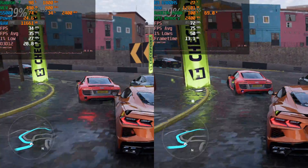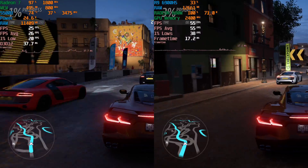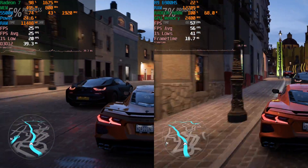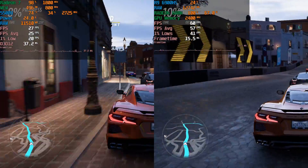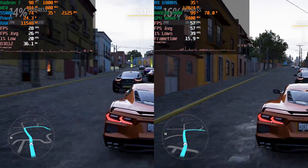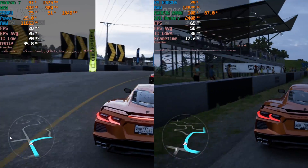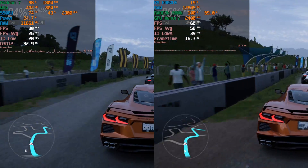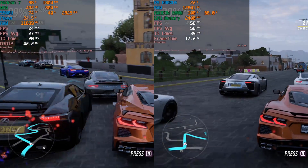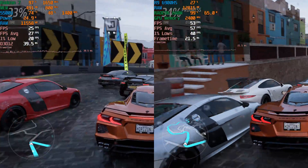Even the RDNA 2 based GPU is starting to struggle, and getting into the medium presets is where we start to actually see the 5500U fall apart to the point where this is just not going to be an enjoyable experience for almost anybody. Look at those frame times — they are fluctuating all over the place, just waves. 1% lows are barely holding on to 20 and averages are in the 25 region. The RDNA 2 based 680M is of course doing a good enough job to keep up here — we're getting averages pretty much at the 60 FPS range and 1% lows in the 40s. It's not amazing, but overall it's still a playable experience, compared to the 5500U which is just really falling apart.